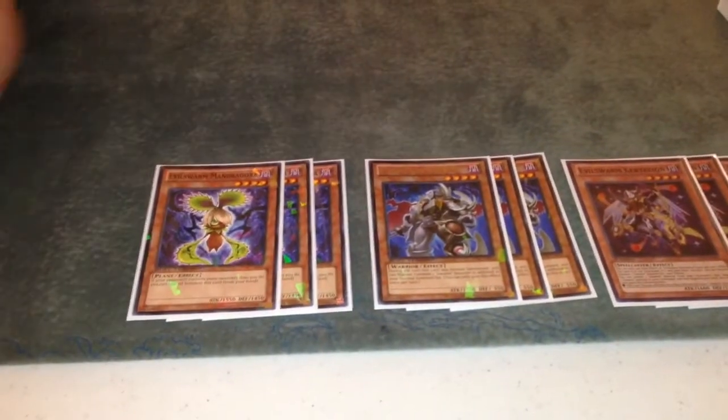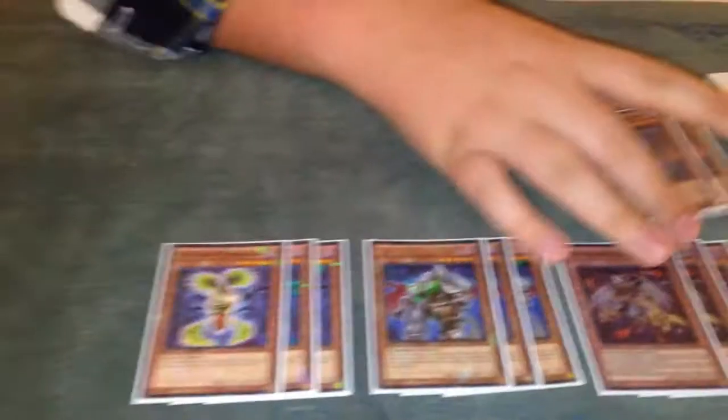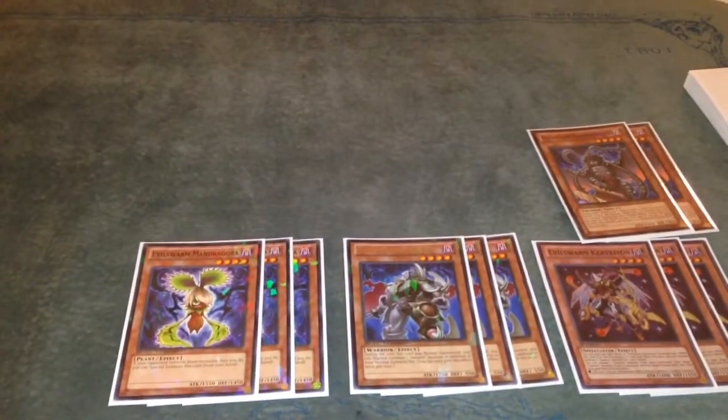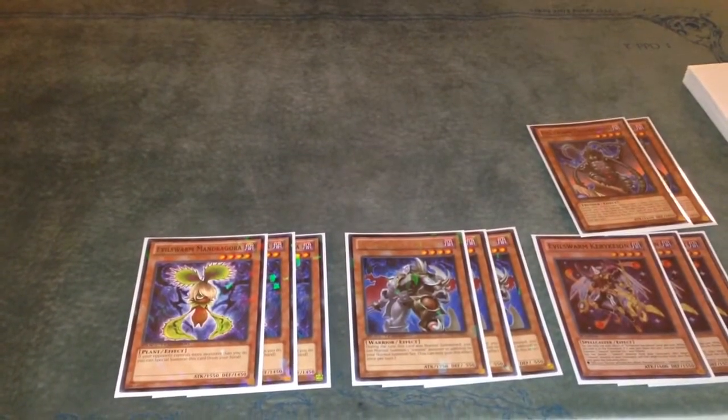We've got the three Kircheon, three Castor, and three Mandragora. You need to put two monsters on the field so they can go into Ophion on turn one and shut down dragons or Mermails or what have you. Two Thunderbird — he's good in the grinding matchup because he dodges removal. He comes back at 1950, which is pretty big.